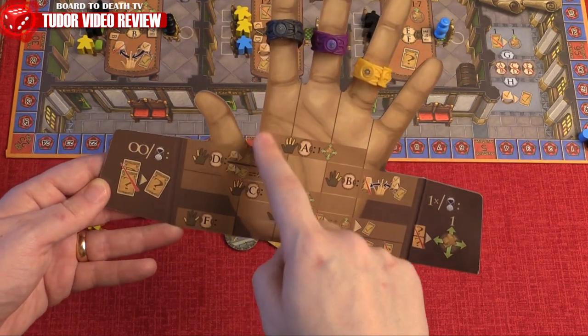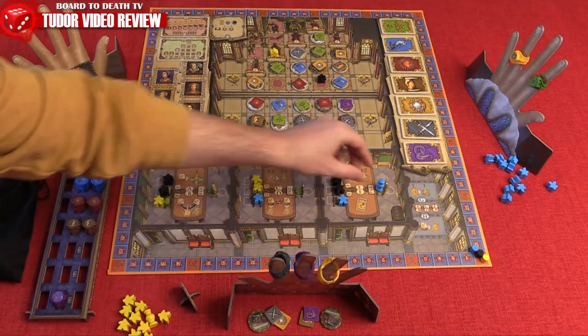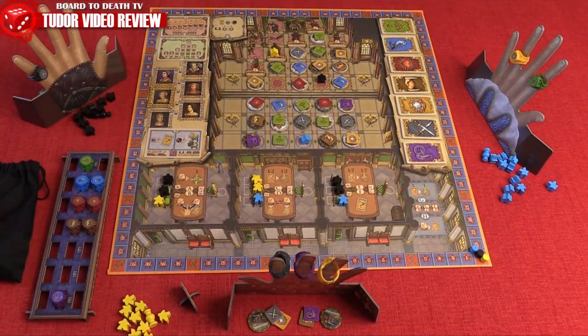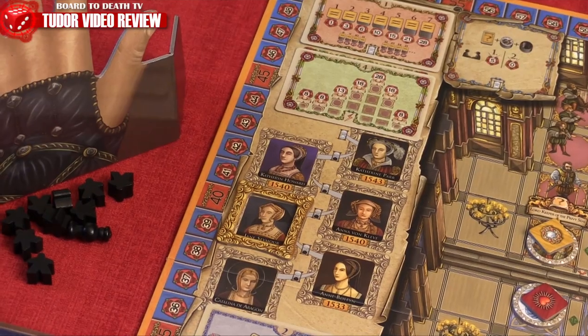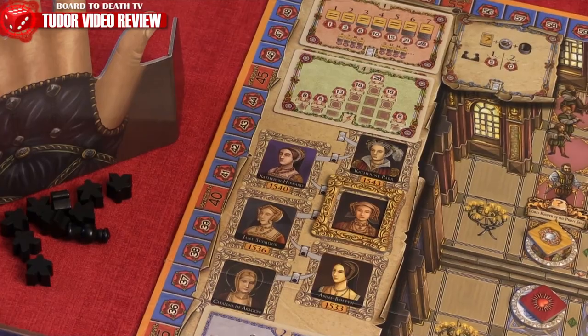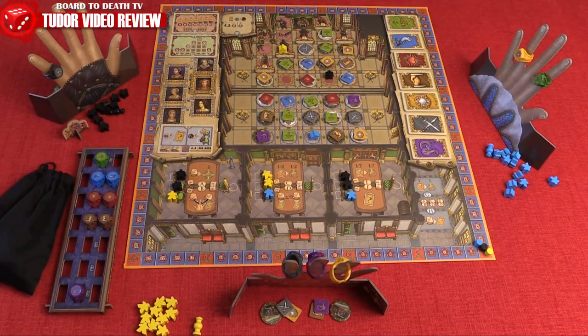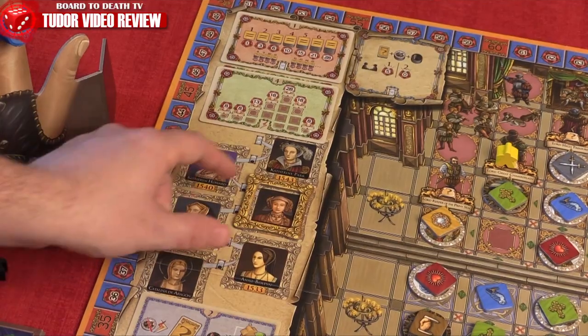When all players have performed their action from courtiers in the chambers containing lords, we go to the end of round. All players regain their lords, any end of round scoring cards are totaled, you move the round marker up, and the player next to the previous start player becomes the first player the coming round. If the frame cannot be moved up, we reach the end of the game.